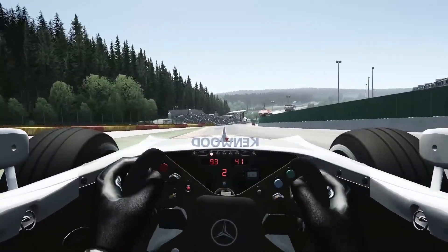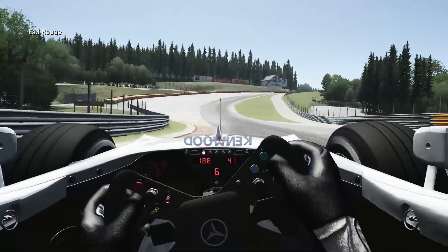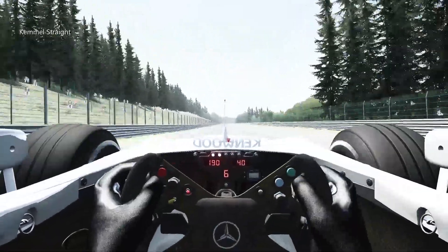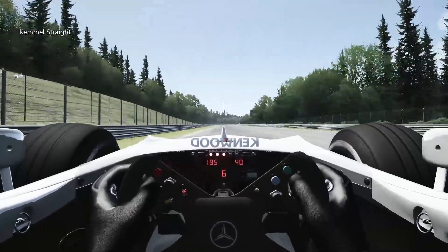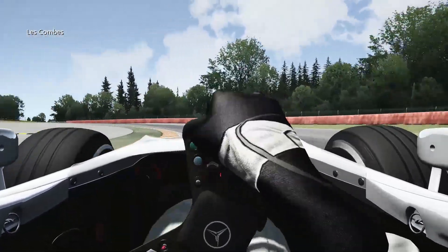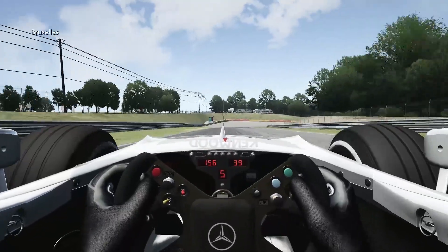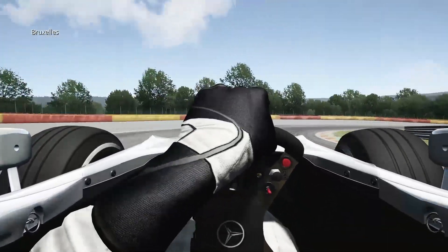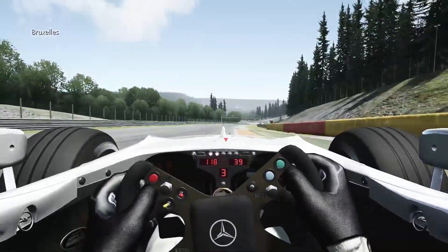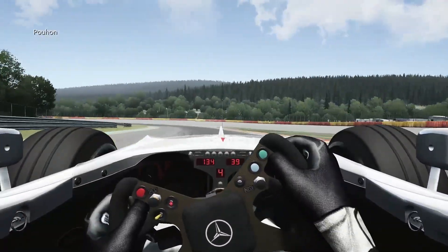I think I found my new favourite sounding car in sim racing. We shoot back down the hill again — you can see Eau Rouge just snaking up in the distance. The best part about this: if you own Assetto Corsa, this mod is free. This is completely free.